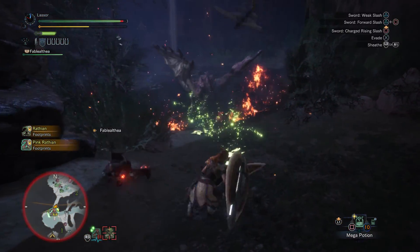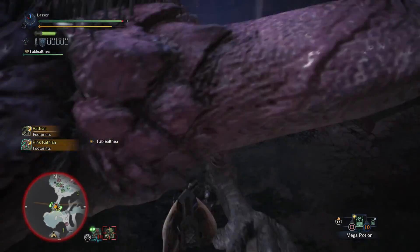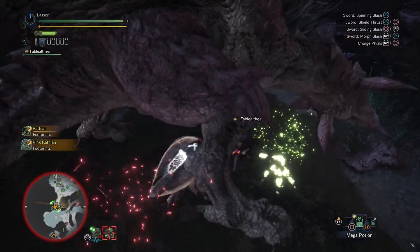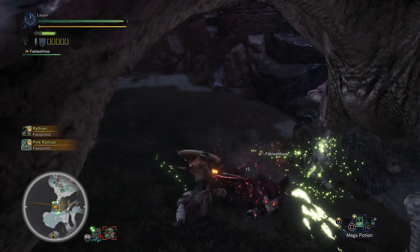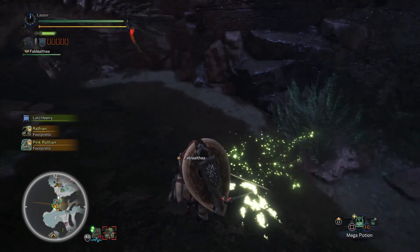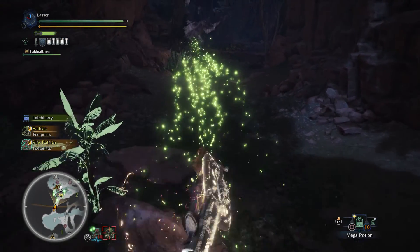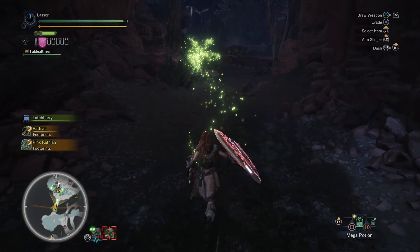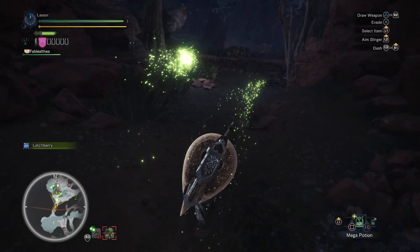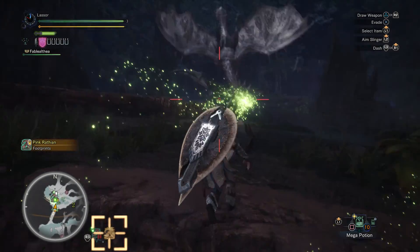Blocked. Some of it got through though because my shield is not charged, but just a little bit. Attacks are deflecting — I don't like that. Is it running away already? We got a scaredy cat. Well, it didn't run very far.